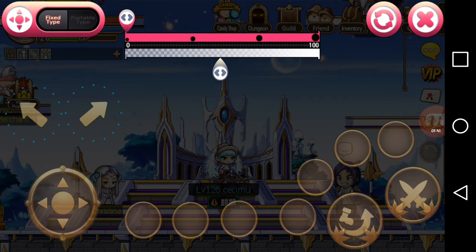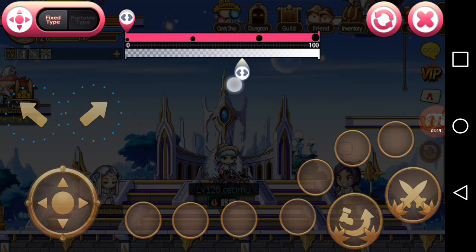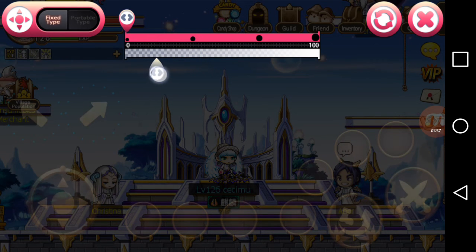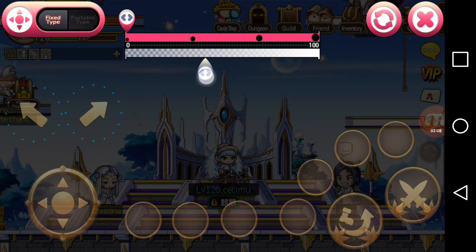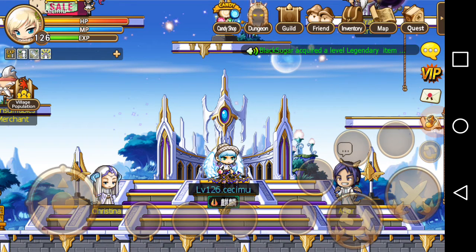Also on the control setting, you'll see a transparency bar. It's up to you if you prefer it for appearance. When set to invisible, you won't see the control circles but you'll still see the shortcut icons. I like to leave it in the middle so the controls are still somewhat visible but not very apparent.